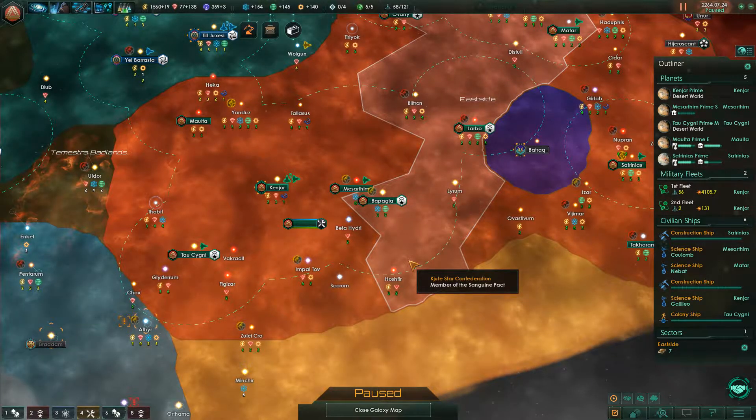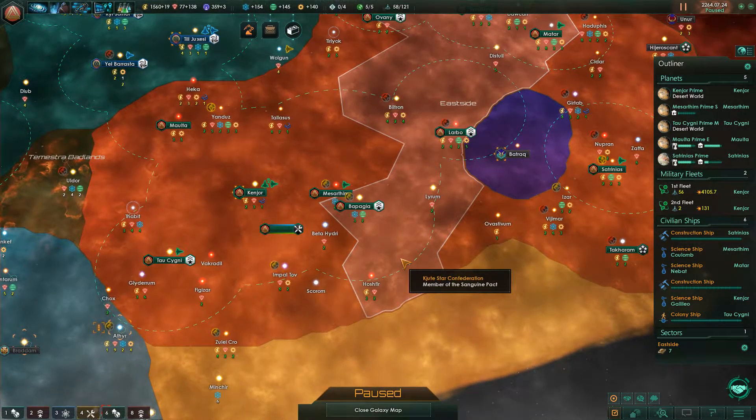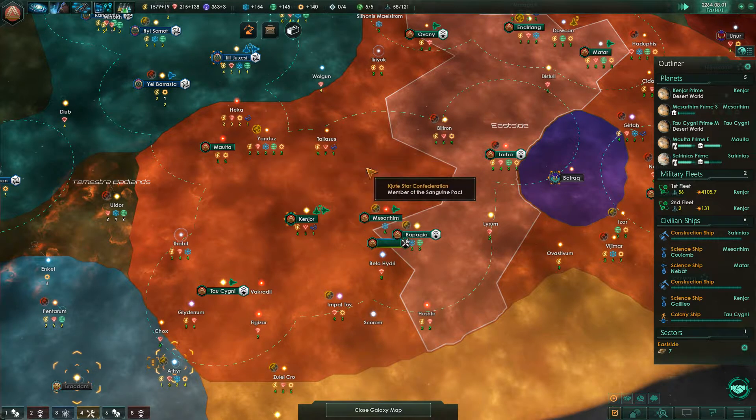Hello and welcome back, my delicious friends, to episode 19 of Secret Stars Confederation. More colony ships, more of everything.